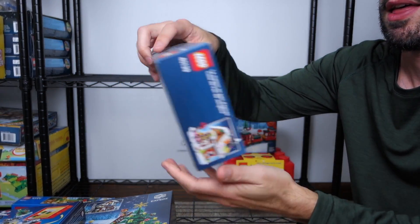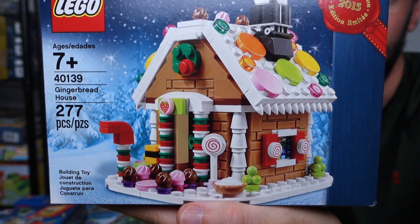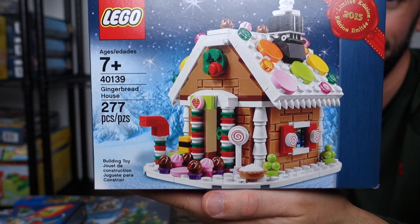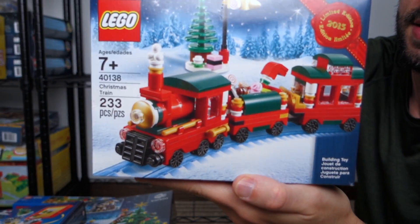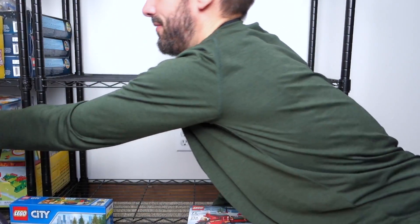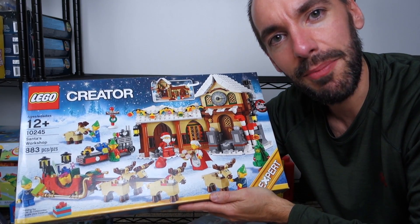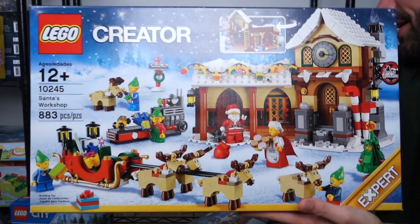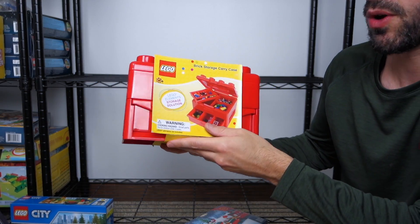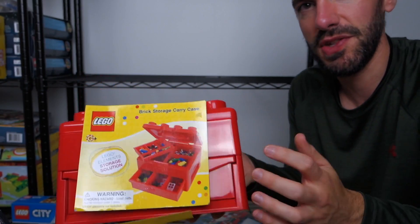This is a promotional set — the gingerbread house, 40139. Love this set. This is going to be one of those that we rebuild each year. In addition to that, this is 40138 titled Christmas Train. I'll show my other Christmas set too — we've already done this one. This is 10245 Santa's Workshop. Could Lego possibly make any better Christmas sets? And the only other thing on this shelf is a brick storage carry case my mother-in-law got me. My son seems to like it, so maybe I'll make it part of his collection.